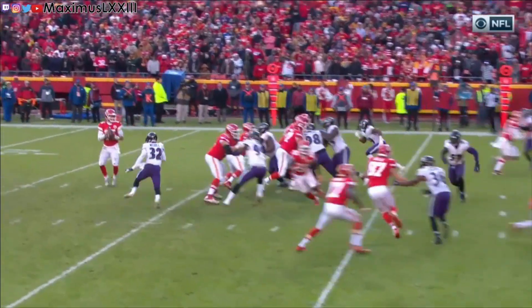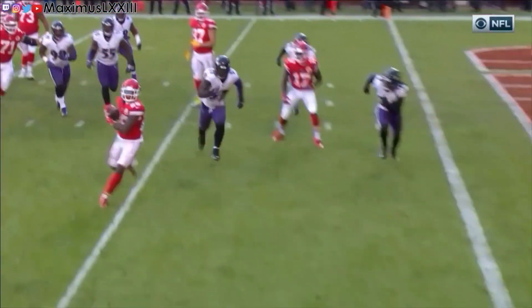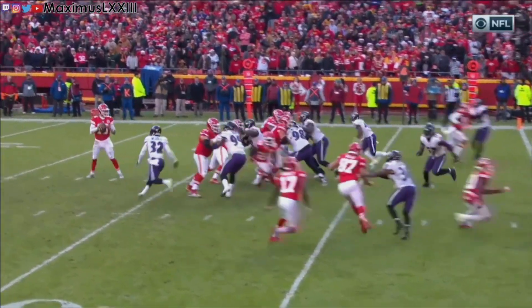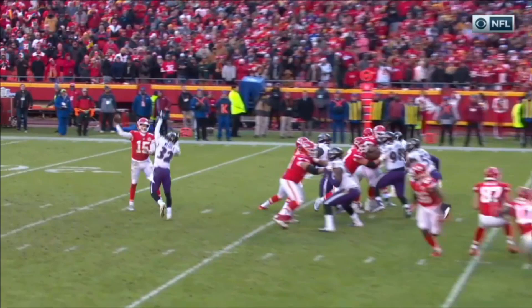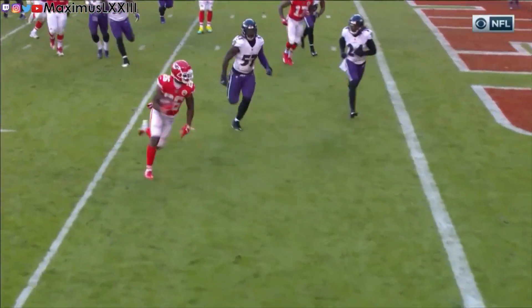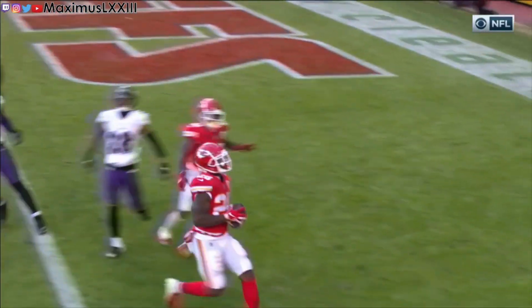On this play, safety Eric Weddle comes free around the right tackle. This is where Mahomes' arm angle comes into play. On this throw, with a man in his face, he throws the ball from a 3-quarter arm slot. I have no doubt that if he needed to throw this ball completely sidearm to get it to his man, he would have no problem executing. This play, while designed well to get Williams open, is executed by Mahomes not crumbling in the face of pressure and delivering a throw that is catchable while on the run.